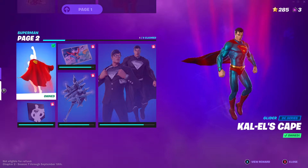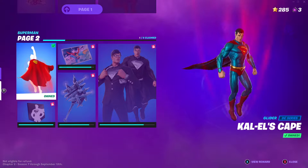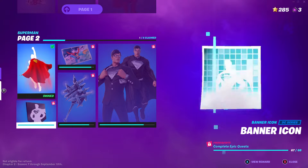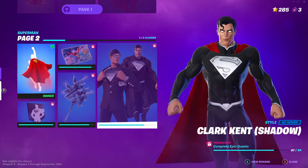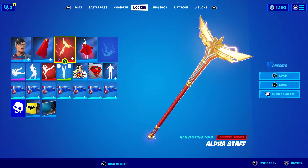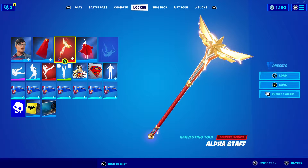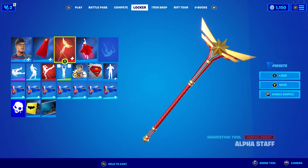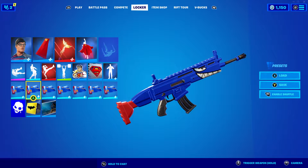His glider — if you've completed all of the epic quests that have come out so far, you will have already gotten it. Then you can get the pickaxe and the loading screen, and then you can get the shadow Clark Kent. His pickaxe is not unlockable yet, so I just went with the Alpha Staff pickaxe, because it matches the colors of him pretty well. And then for the wrap, I chose the Kabang wrap, which also matches the colors of him.